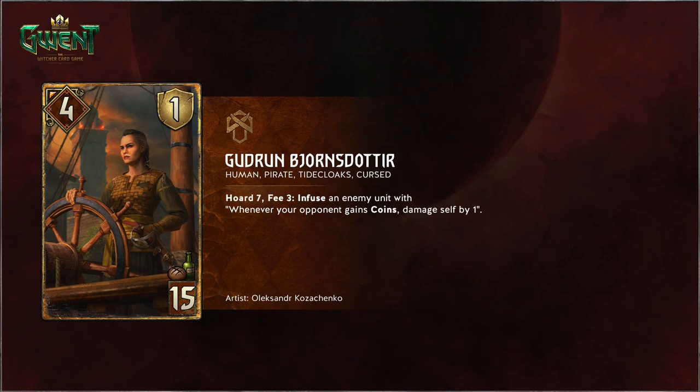The token — Good Run — four for fifteen. You spawn this. Horde seven, Fee three: infuse an enemy with — whenever your opponent gains coins, deal one damage. So you put it on the unit and pay Fee three, then every time you get coins it damages that unit. You could put this on something twice to damage it. There's definitely going to be some Townsfolk synergy that's going to be pretty hilarious.